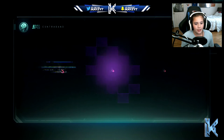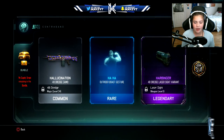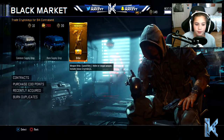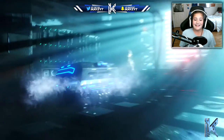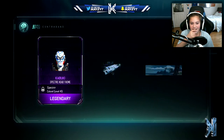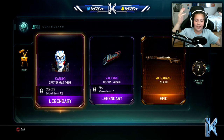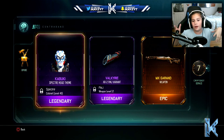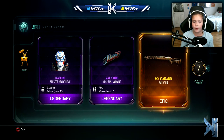Nothing good in the last rare supply drop, but we can move to regular supply drops. We're gonna open this weapon bribe now - I'm very excited for this. What do we get? The MX Gran - that's dope, that's cool. Not exactly what I wanted but we got it, not too bad. I kind of wanted one of the newer weapons.